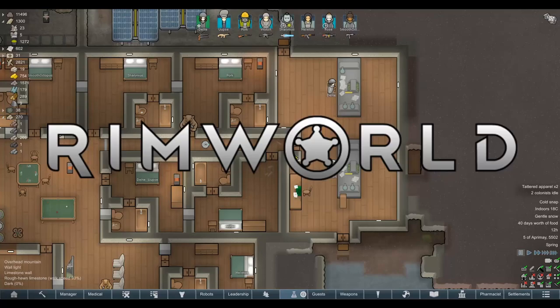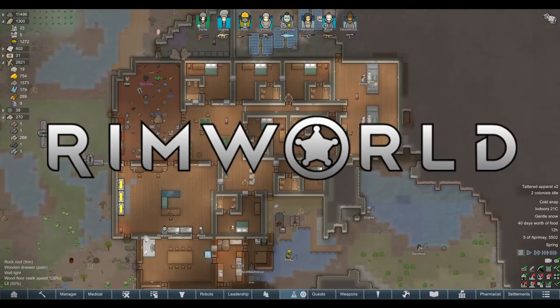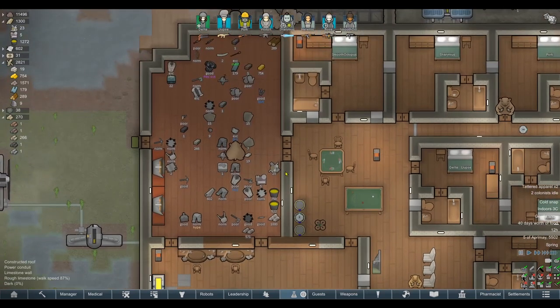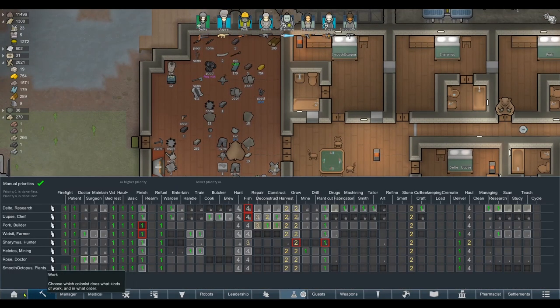Welcome everybody to RimWorld. There was a lot of feedback yesterday regarding the storage. Bear in mind we were using the community modpack — this modpack only had mods or the closest equivalent updated mod at the time I built it based on what was voted for. It turns out we were using extended storage rather than the usual deep storage mod. I thought we were using deep storage until I actually checked the mod list and realized it was extended storage instead.